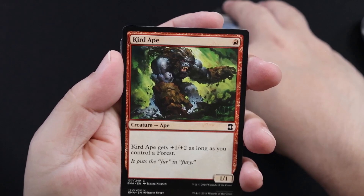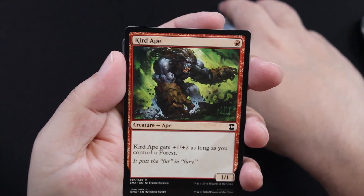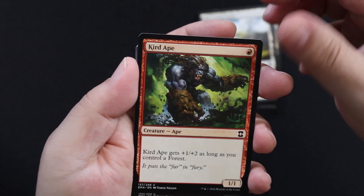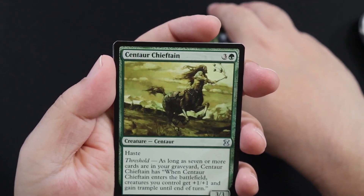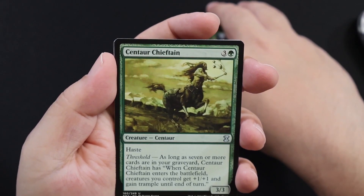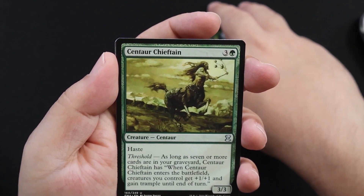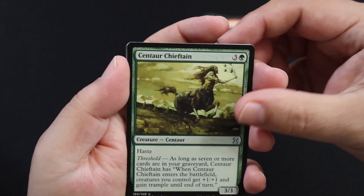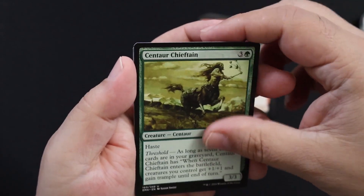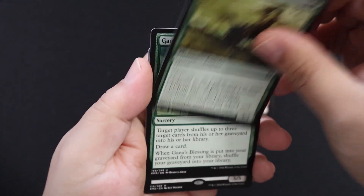Kird Ape — oh, that's an old card, I haven't seen one of those in a while. It's one red, it's a 1/1, gets plus one plus two as long as you control a forest. Centaur Chieftain — green, haste. With seven or more cards in your graveyard, when it enters the battlefield, creatures you control get plus one plus one and trample until end of turn. Haven't seen this one before — might be decent in a creature deck.